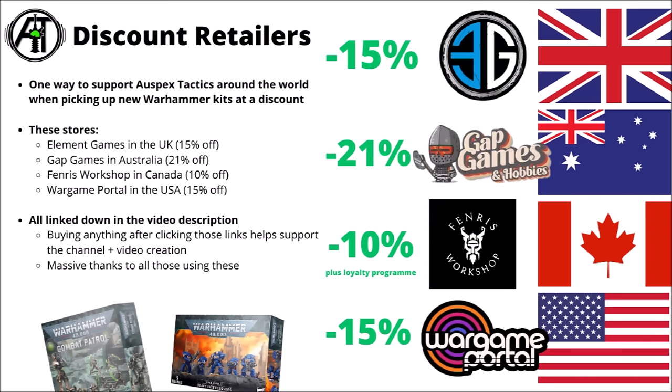As ever with 40k discount kits, it's always nice if you can get them a little bit cheaper than through Games Workshop. I'll quickly mention my channel affiliate links in the video description as one way to help support Allspecs Tactics. Definitely worth bearing in mind if you were looking to pick up any of the Combat Patrols or other mainline kits that aren't direct only. In the UK, Element Games typically has 15% off, Gap Games in Australia 21%, Fenris Workshop 10% plus their loyalty program, and War Game Portal 15% off in the USA. They often do some of the online-only deals as well at a slightly lesser discount.